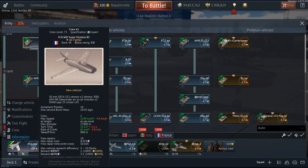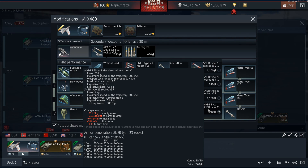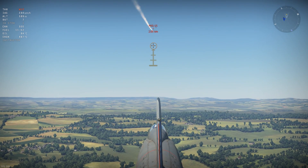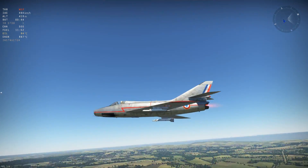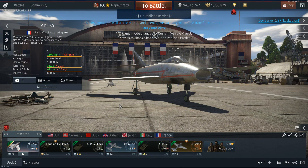For France there is the MD 460 — a beautiful plane at BR 9.0 with two Sidewinders, looking like an F-100D. That's the overview of the 1.87 dev server second iteration. Again, everything is subject to change, nothing is final — stats will vary and we may see a third dev server.